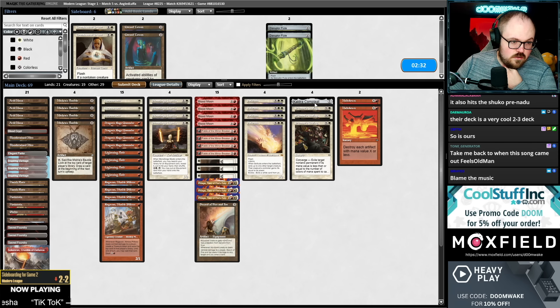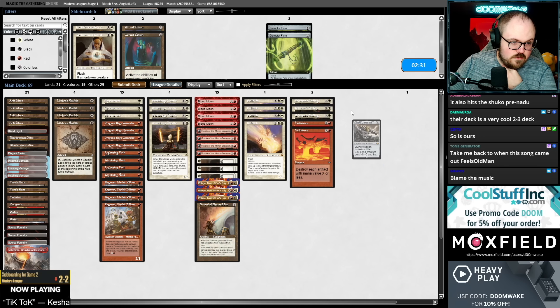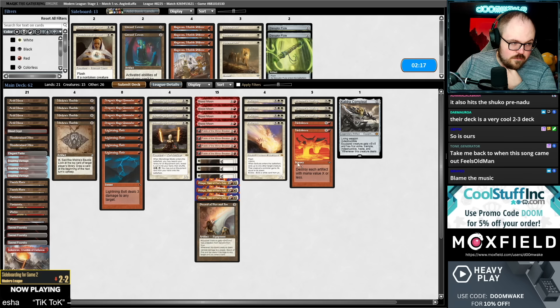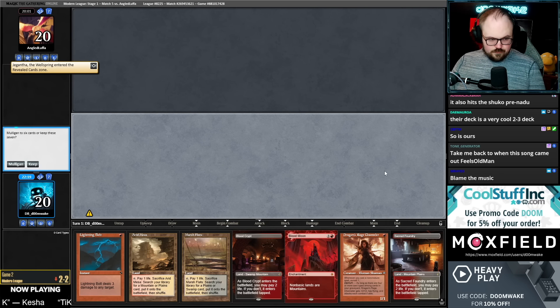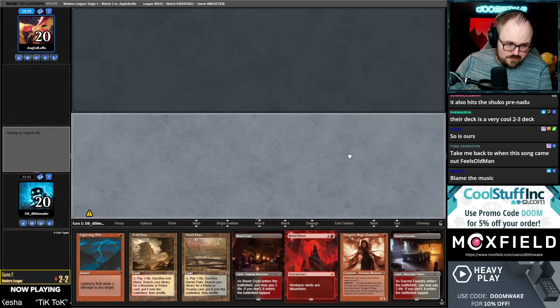What do we cut against them? Ragavan out. I've been cutting Ephemerate in these matchups — I don't know if it's a good idea but I just don't know what else to cut, everything is too good. I guess we won't bring in all four Blood Moons, bring in two. Play first — seems fine right. Channeler, kill their first creature, play Blood Moon, hope that's good enough. I would like to fetch two basics.